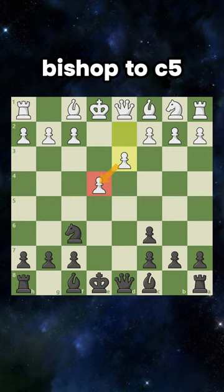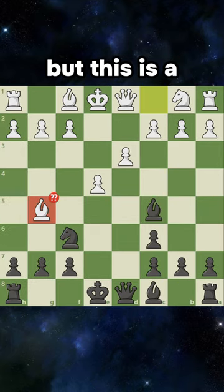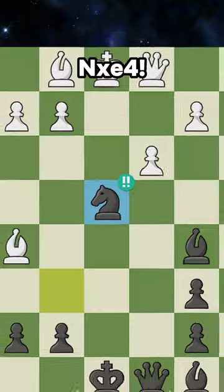You will now develop your bishop to c5. White will try the same, but this is a blunder because of the brilliant knight takes on e4.